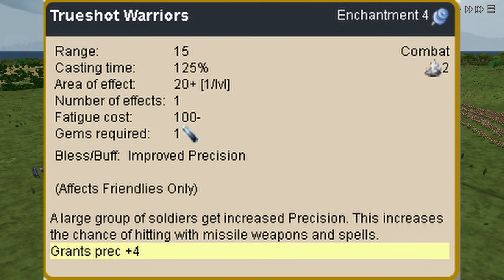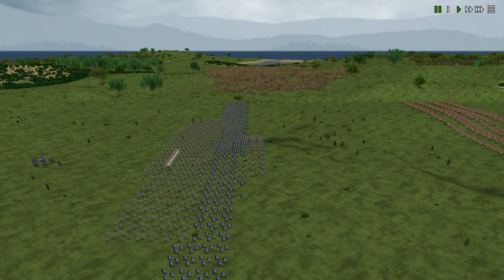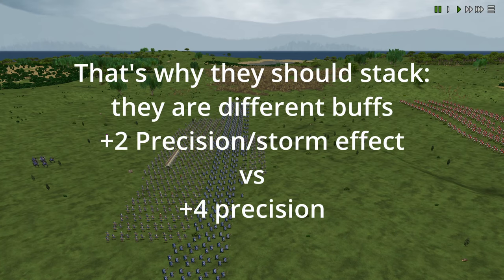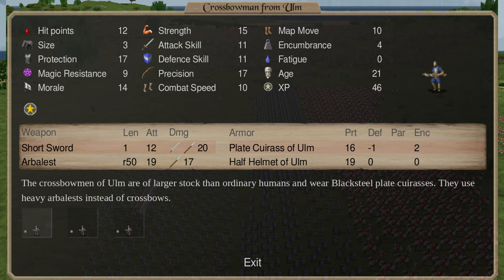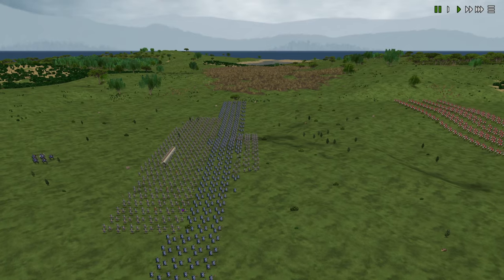What I found in this test was that if you drop Wind Guide on your troops for the plus two precision battlefield-wide, and then cast True Shot Warriors — the 20+ area of effect spell on your troops — they stack. It seems like they stack because True Shot Warriors gives you precision plus four, but only in an AoE 20. Wind Guide gives your whole battlefield plus two and halves the effect of storms. This actually seems to bring their precision to a final stat — looking at the screen right now — it looks like 19 attack when we buffed them with strength buff.